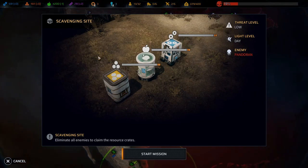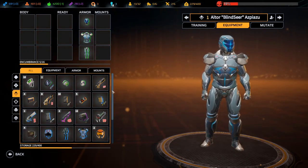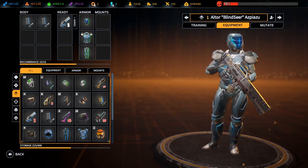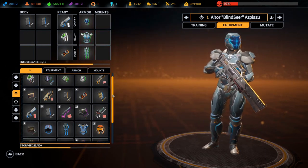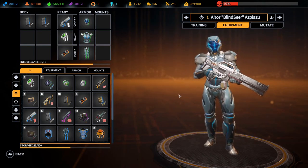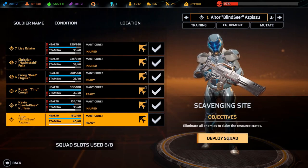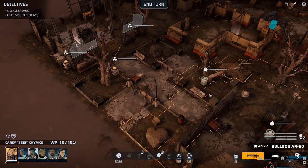There's a scavenging site - could do with some more tech. Threat level is low, light level day. Let's start the mission. The new recruit needs to be equipped - she now has one of those weapons with ammo, plus a grenade and a med kit. Let's deploy the squad. We've got food three times, materials there and there.